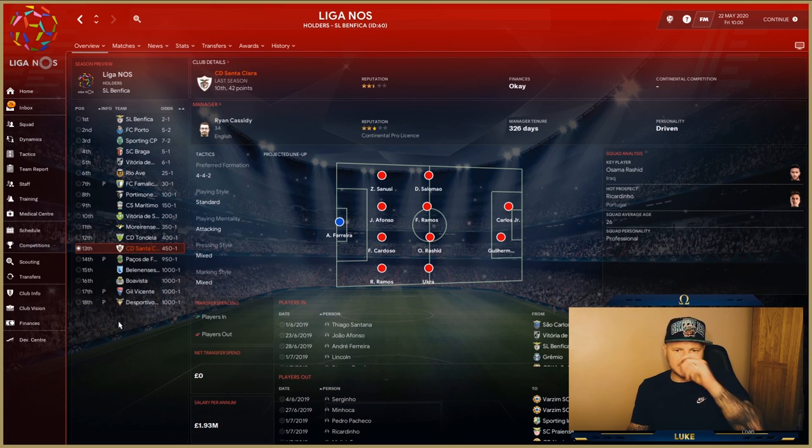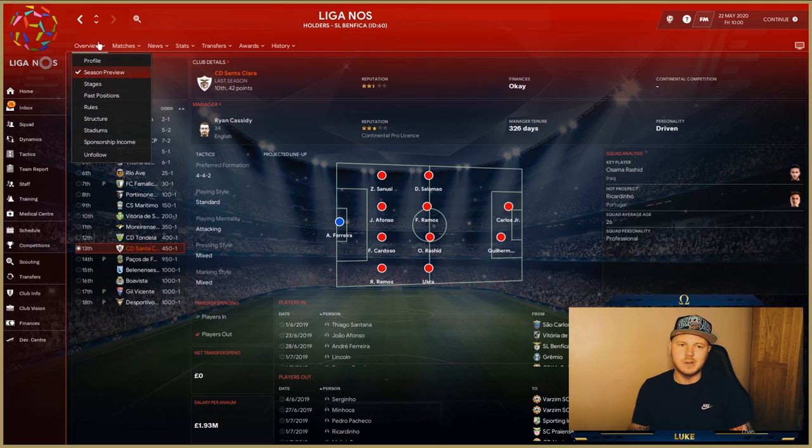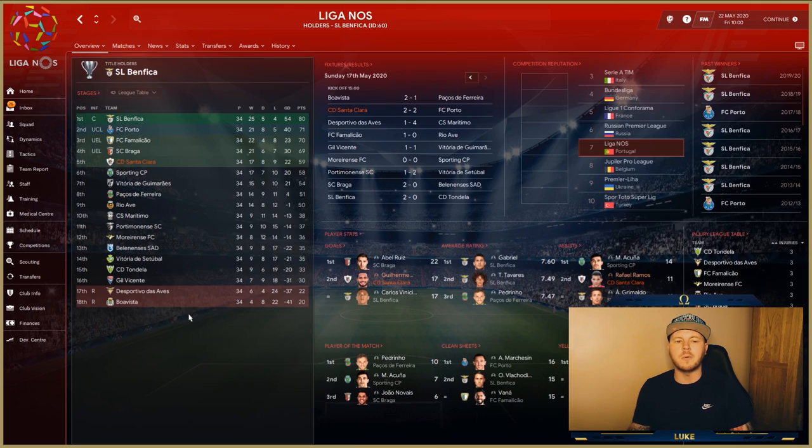Moving on to Santa Clara in the Portuguese Primeira Liga. They were predicted to finish 13th but ended up finishing fifth, well above several strong teams in Portugal. They had no right to finish anywhere near the top but have done so. They may have been some distance off Braga in fourth, but it's still a fantastic result.